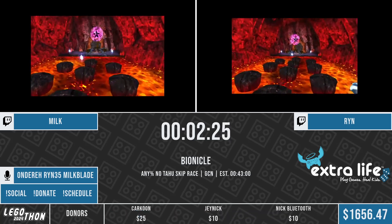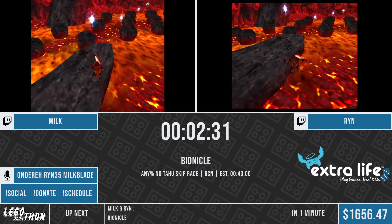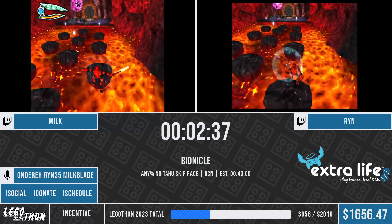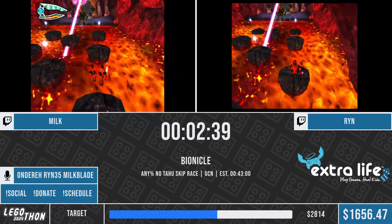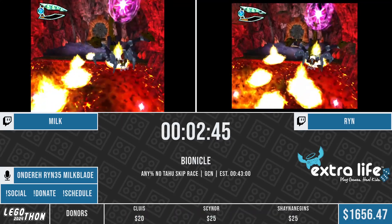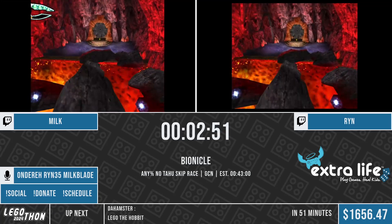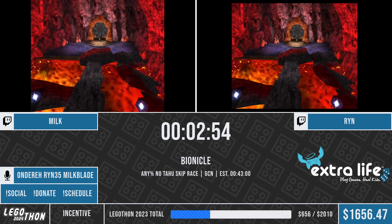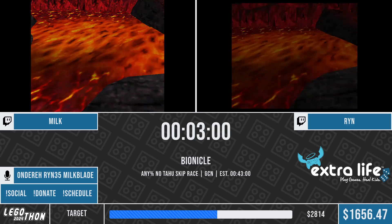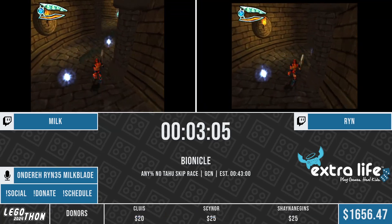So you can use that early on to skip over the Takua cutscene trigger. And then it is possible to do it here to skip past this giant Rahi, but both runners probably won't be going for it because it is very inconsistent - this one can save up to about 10 seconds or so. One of the main mechanics of the game is the elemental energy projectile. You have a certain amount of energy and shots expend that energy, and then you can absorb projectiles to get that energy back. Both runners are taking an intentional death - it's a small little death warp, saves a few seconds.